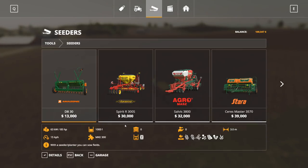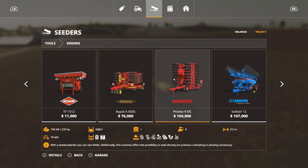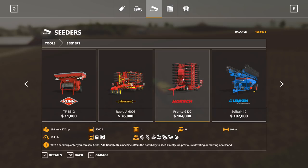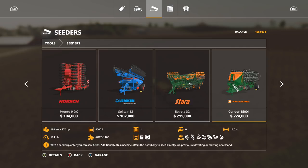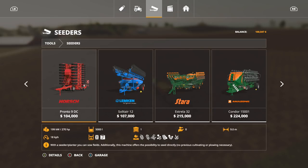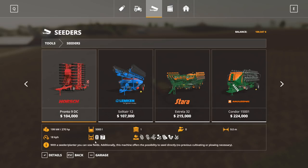So we have a couple options here at $100,000. We can get this one no problem - that's a 6-meter. There's a 9-meter here we can get as well which does direct seeding, or this 12-meter which we need to cultivate first. So that's kind of the tipping point - do you want to cultivate or do you not want to cultivate? Basically they plant the same thing - this one is 12 meters versus 9 meters, and this one will fertilize and cultivate and seed at the same time.